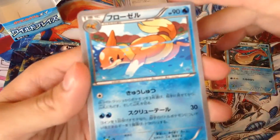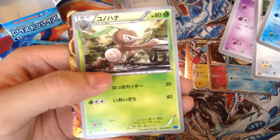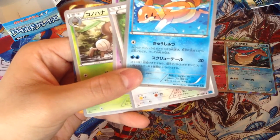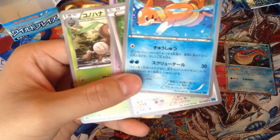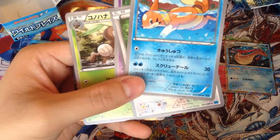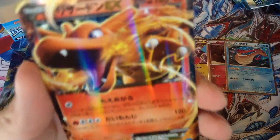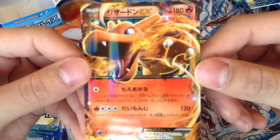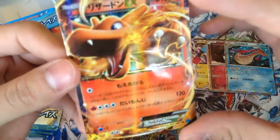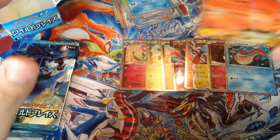Fifteenth pack — we got Floatzel, and I saw something! Pidgey, Espurr, and a grass dart type. Sorry it's taking me so long to find the name. Lombre — and a Charizard EX! Very, very nice. This card looks great. I don't think I'm going to get that Mega Charizard, but pulling a Charizard EX is still a very nice pull.